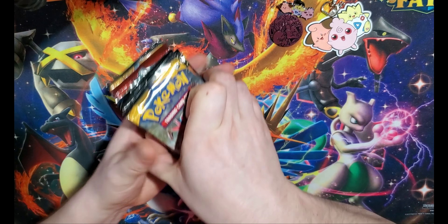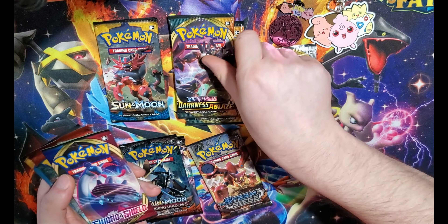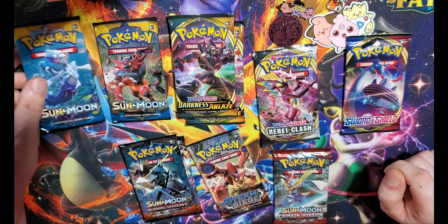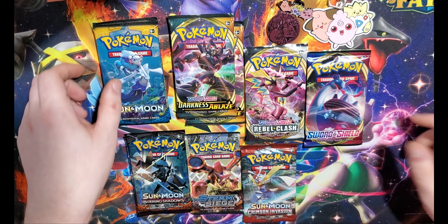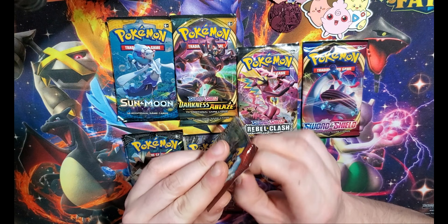And what do we actually have for packs? Sun and Moon, Darkness Ablaze, Burning Shadows, Steam Siege, Sword and Shield, Cosmic Eclipse, and Sun and Moon. Were they drunk when they set these packs out? What is this? Okay well, we're gonna be looking for stuff — I don't know exactly what stuff — but we're gonna just start going for it.